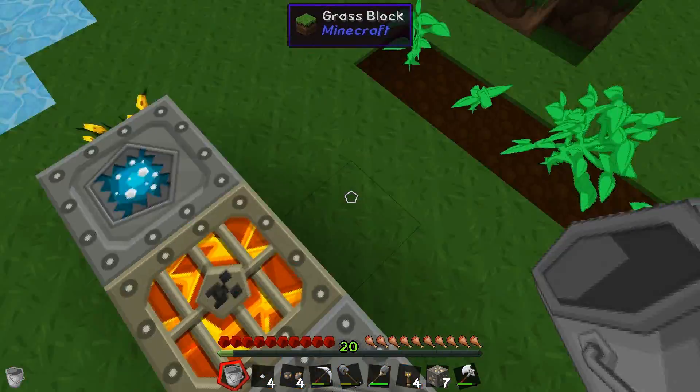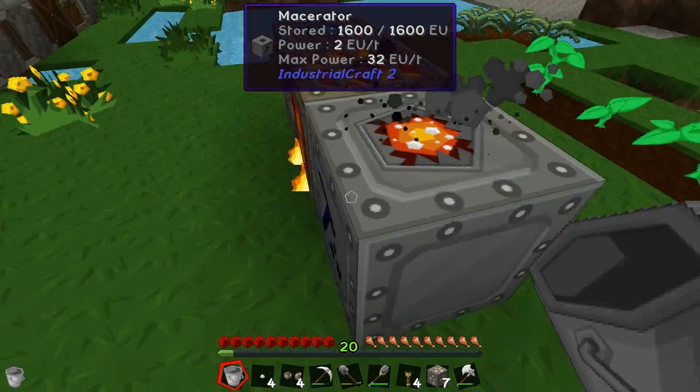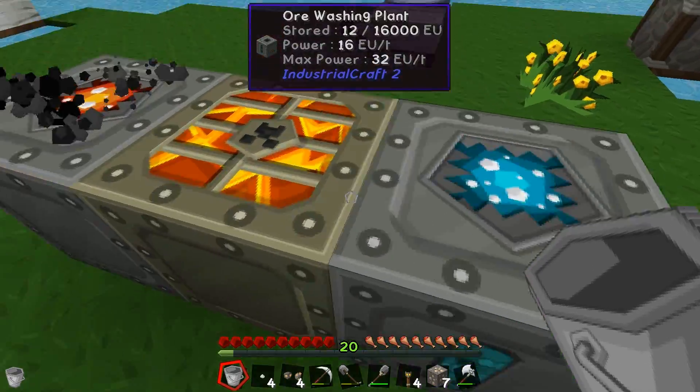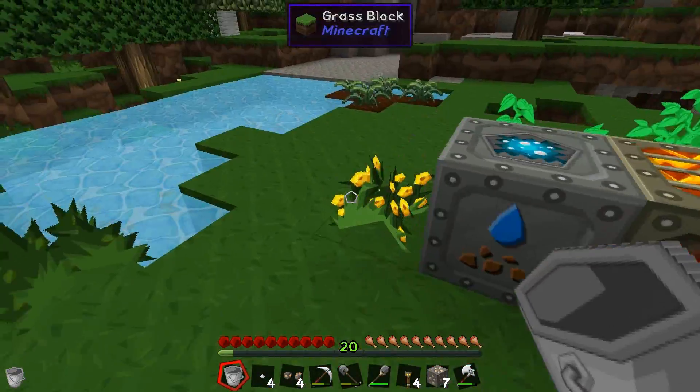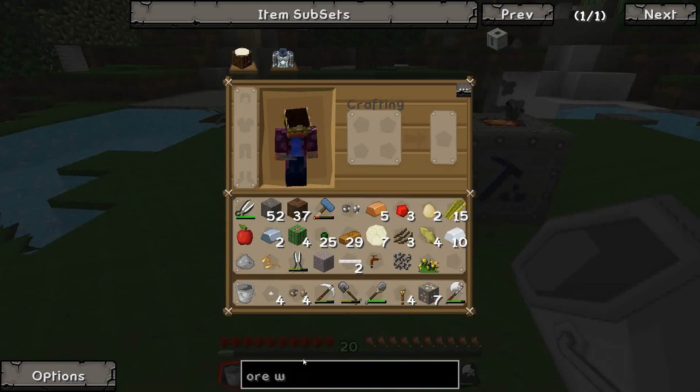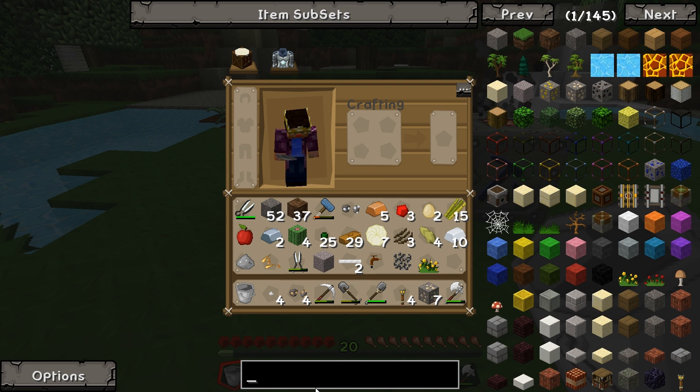So what I want to do today is I kind of want to automate this a little bit more. I want to make some pipes and get the stuff that comes out of the macerator going back straight around into the ore washing plant then into a chest. And I also want to find a way to get some water just pumping straight into here.